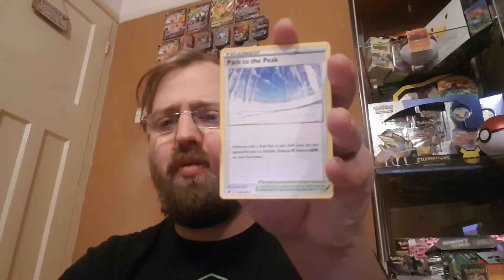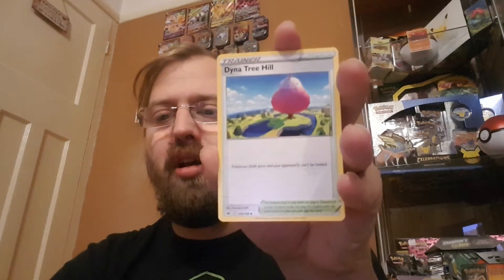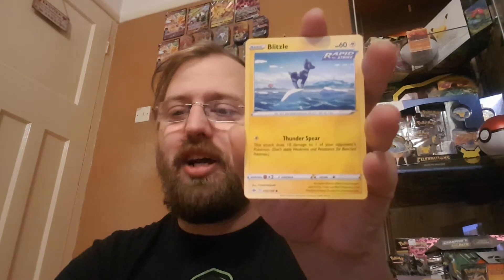So I've just finished a mini series on Chilling Rain booster boxes. I've been opening up and I pulled the Moltres, so naturally now I want to see what other alternative versions of the birds I can get. I'd love to get Zapdos and Articuno because it's going to be absolutely cool to have all three. But I got the best one — I got Moltres. That's my favourite one.